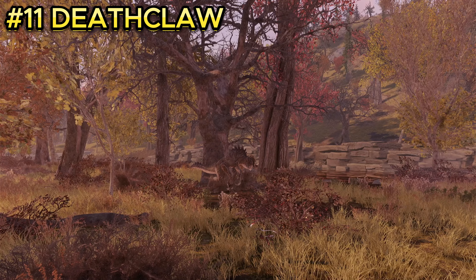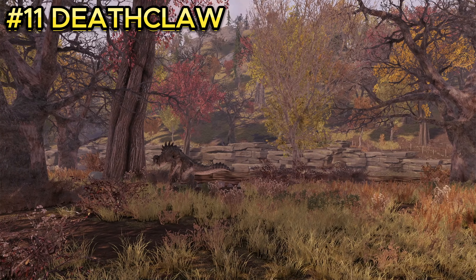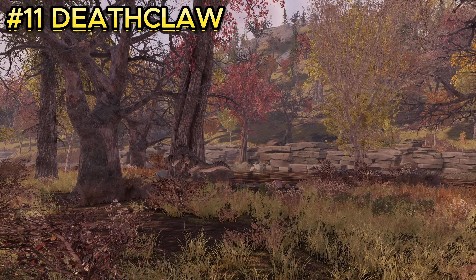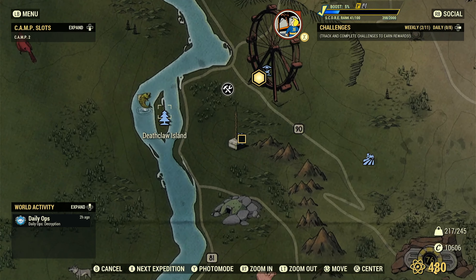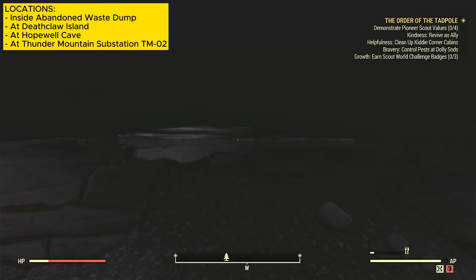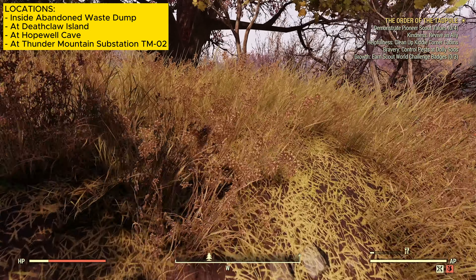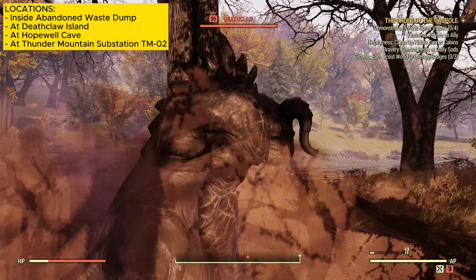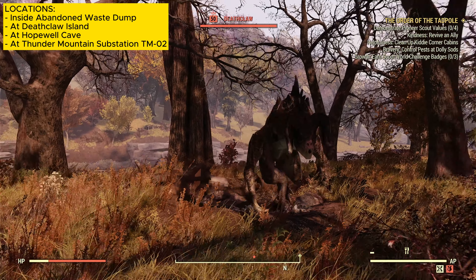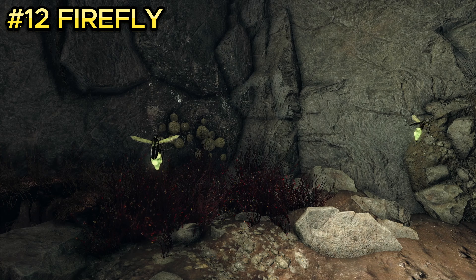Enemy number eleven is the death claw, a really tough enemy mainly for higher-level players, though lower levels can check it out. It is located on Death Claw Island. Once you spawn in, cross the water, and there will be a nest a little to your right. When you find the nest, the death claw will come out of the ground and you'll have to fight it or run back across the water.